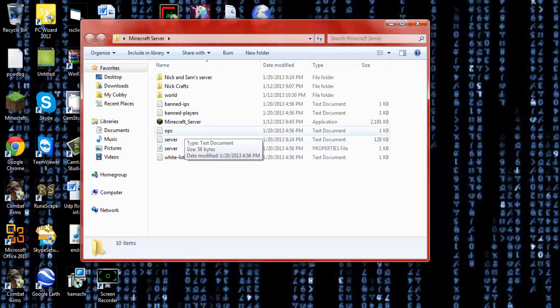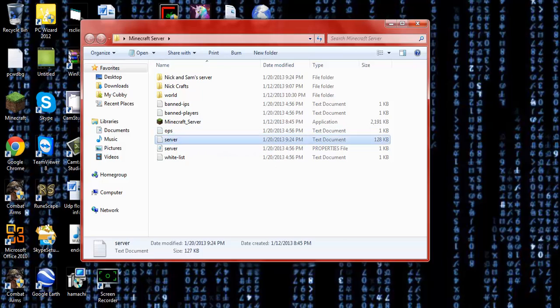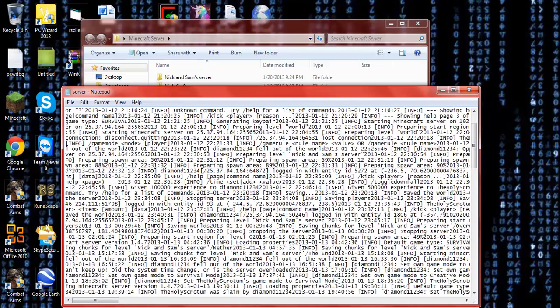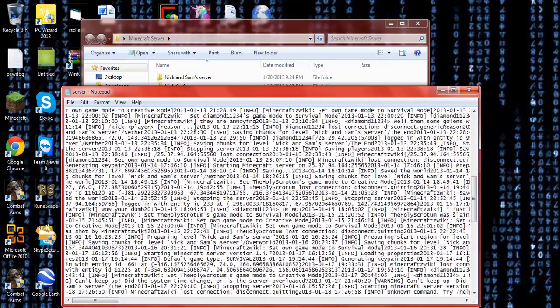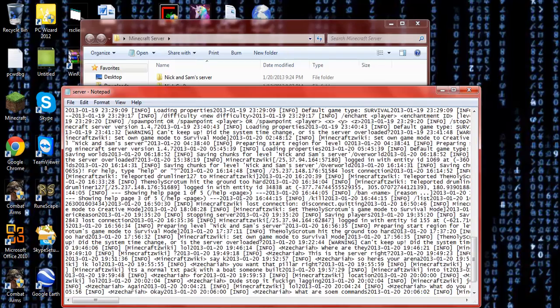You open up the server and you'll see a space that tells you all loading chunk errors and savings — information like how when you change the game from survival to creative. It's good to know if you need to check back on some of the things that you've done recently.